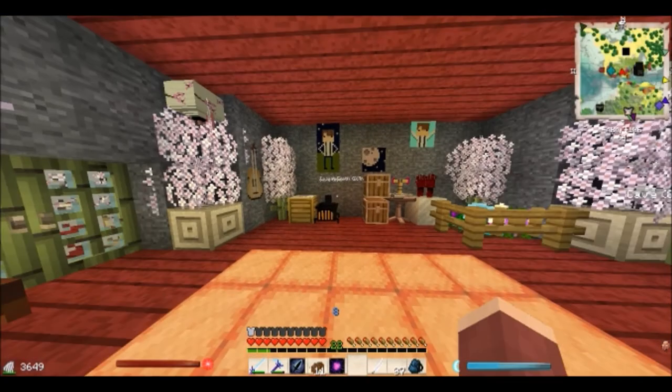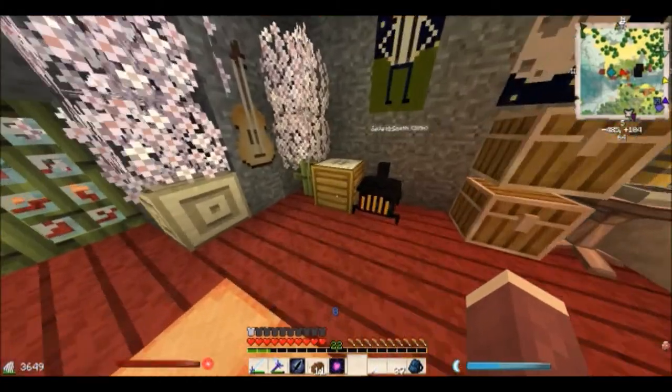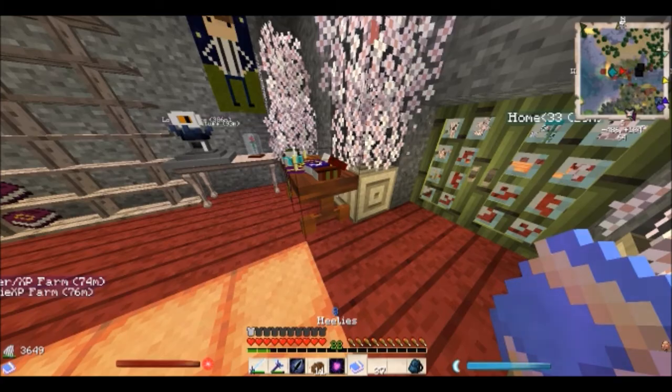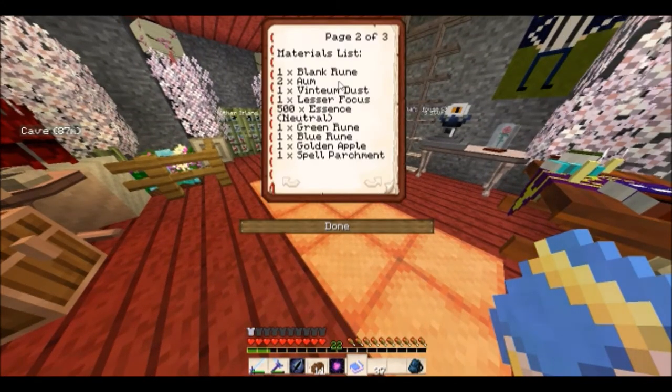Oh, I haven't made it into a bugging quill yet — that's why it wasn't working. Let's do that now. Let's put Self down... Touch is a different one. We need Heal and Regeneration. I'll name it... 'Healies.' Oh my god, Healies. Anyway, let's see what we need: a blank room, two arms ventium glass, lesser focus, 500x essence. I don't have that.